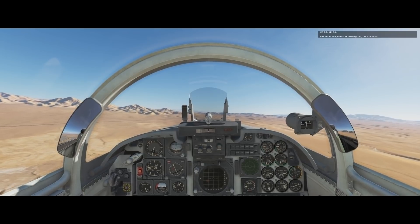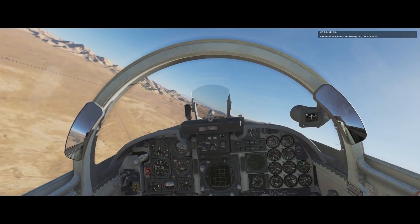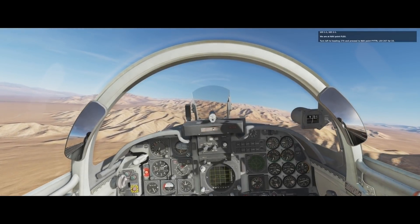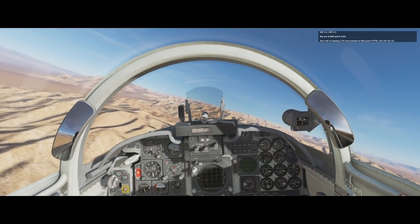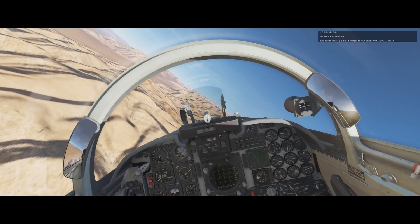Uzi 1-1, Uzi 2-1, turn left to Navpoint Flex, heading 3-2-0, LSV 3-35 for 0-4. Uzi 1-1, Uzi 2-1, we are at Navpoint Flex — turn left to heading 2-7-0 and proceed to Navpoint FYTTR, LSV 267-4-3-3.